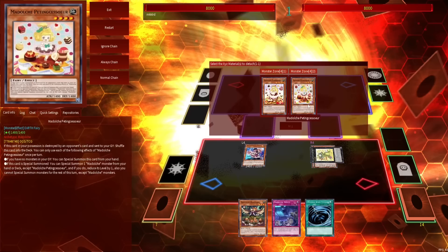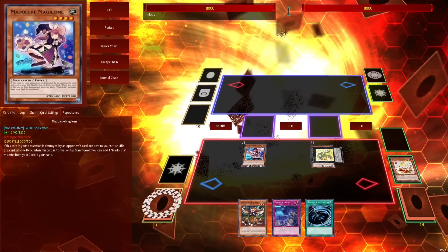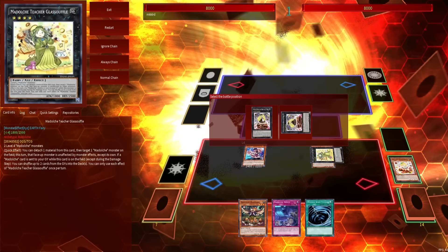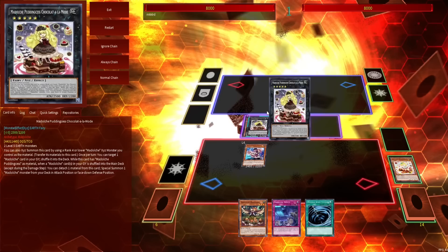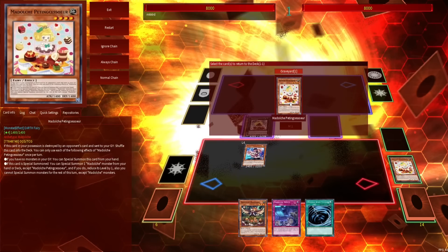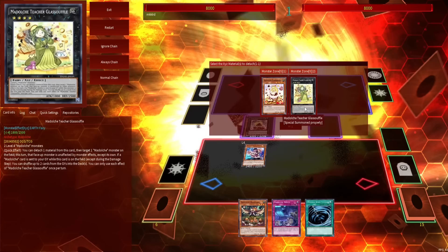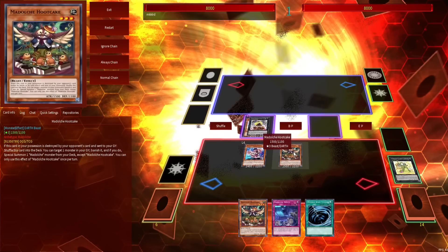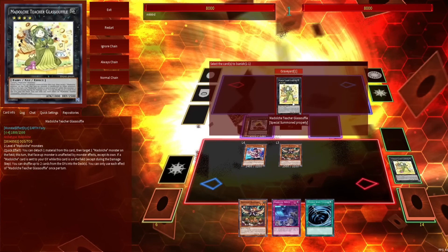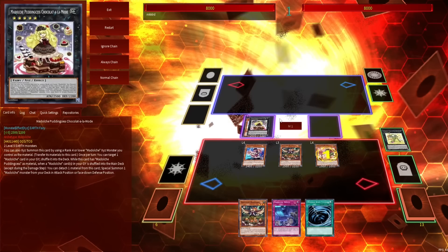Glass Souffle is going to detach Pidding Cesseur — the idea is you want to throw it in the graveyard. Don't activate the second effect of Glass Souffle or it messes up your combo. Then we're going to rank up Glass Souffle into Chocolata Mode. Very important that you place Chocolata Mode in the extra monster zone, else you're going to run out of zones. Chocolata Mode's effect activates — we target Pidding Cesseur in the graveyard to shuffle it back into the deck. Because the monster was shuffled back, we can detach a material to special summon a monster from deck. We detach the Glass Souffle in order to special summon the one Hoodcake remaining in deck. Hoodcake's effect will allow us to banish the Glass Souffle in order to special summon Miss Angelato.